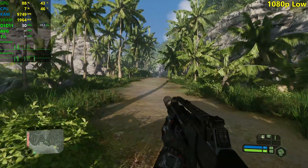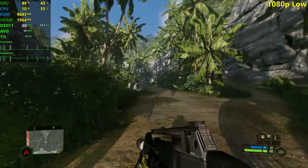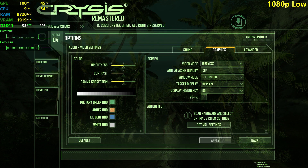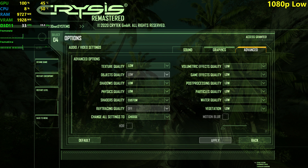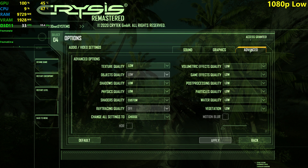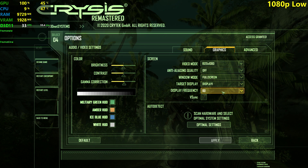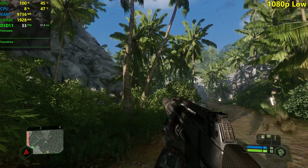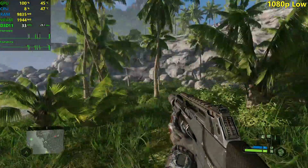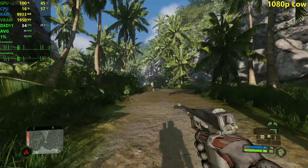On low settings we're getting 30 FPS, sometimes dropping to around 20 for no reason. The FPS appeared locked — V-Sync was on — but now it's disabled. With V-Sync off and 100% GPU usage, we can finally start properly counting our FPS. We're getting 30s, which isn't too bad.